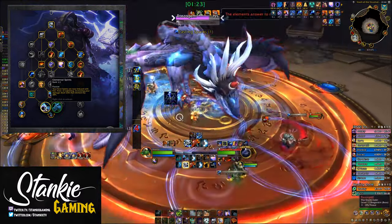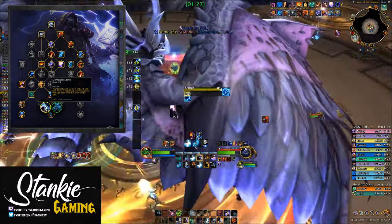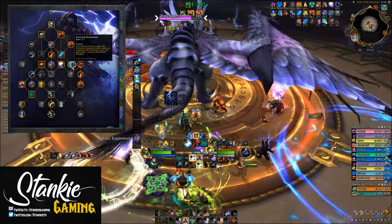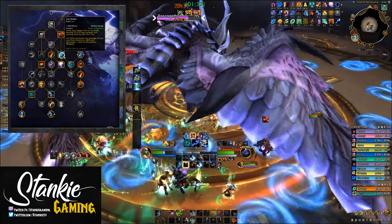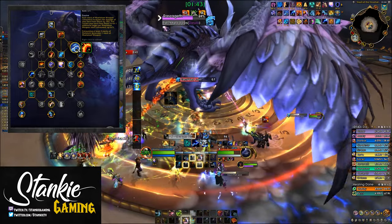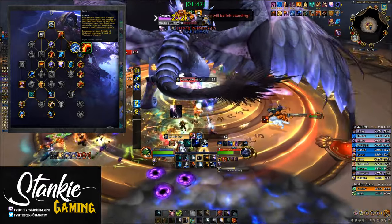We also get Elemental Spirits for more elemental damage — Frost, Nature, Fire — and lastly we get Ice Strikes and Hailstorm, as well as Swirling Maelstrom. Ice Strikes deals a decent amount of damage by itself and triggers Crash Lightning on AoE, but more importantly increases the damage of your next Frost Shock by 100%. Hailstorm increases Frost Shock damage by 15% per Maelstrom spent on an ability, up to 10 stacks.